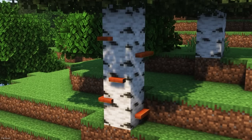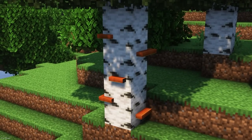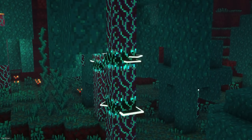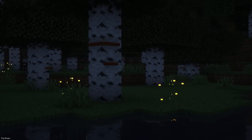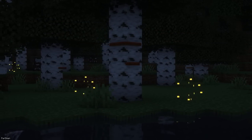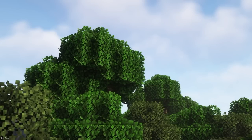Another pack to improve immersion is Tree Shrooms. In Birch Forests, you can find Mushrooms growing from trees, but these can be found elsewhere like in Warped Forests. Also included with this texture pack are Fireflies — small particles that stay in their 1 block area — as well as bushy leaves.